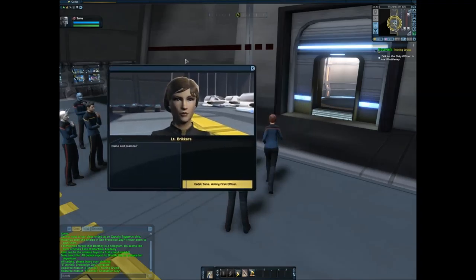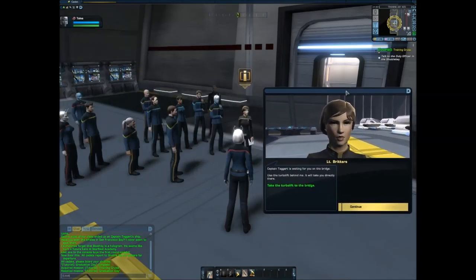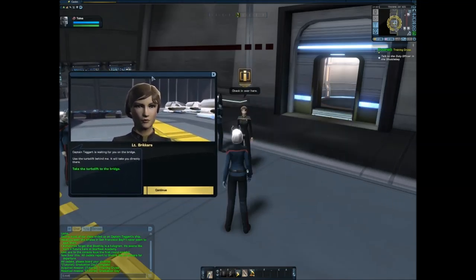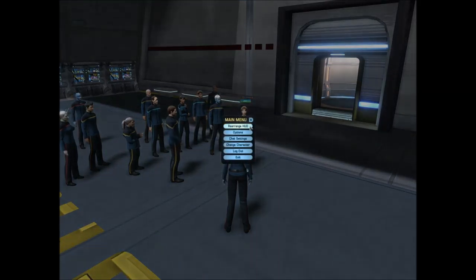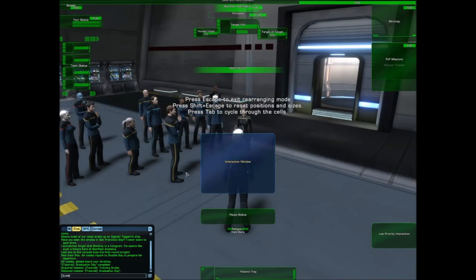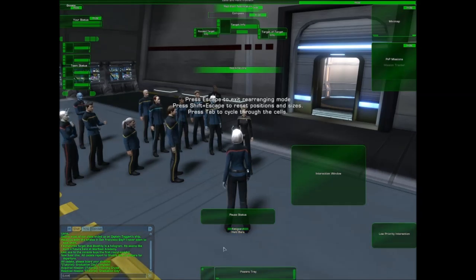'Name and position — I have your record right here, sir. Welcome to the ship. Captain Taggart is waiting for you on the bridge — use the turbolift behind me, it will take you directly there.' I'll also show that if you press Escape you have the main menu, where you can rearrange the HUD, put the interaction panel where you want, and change the power tray, et cetera.